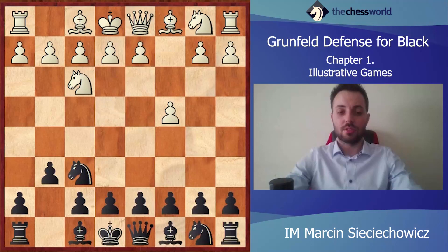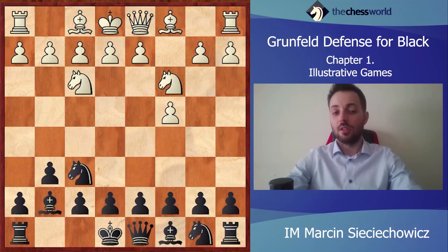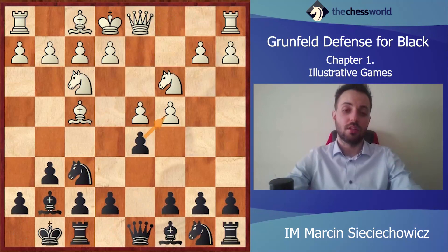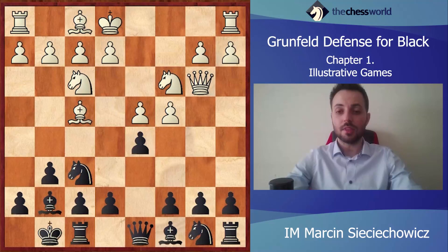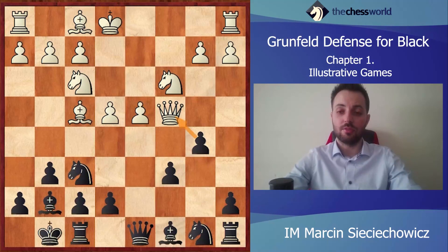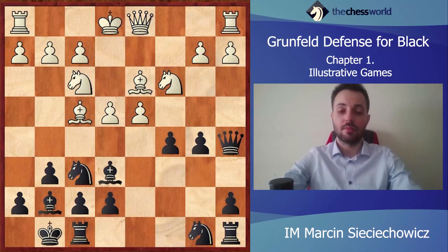It will of course be the Grünfeld Defense with some transposition. After e4, White could go to the King's Indian Defense, but it was d4, and after Bf4, d5, after some transposition we are now seeing the Grünfeld Defense. Qb3, dxc4, Qxc4, c6. Of course this is a fully playable variation. e4, Nbd7. Here probably the best move is b5, Qb3, Qa5 with some nice position for Black. Quite typical for the Grünfeld.